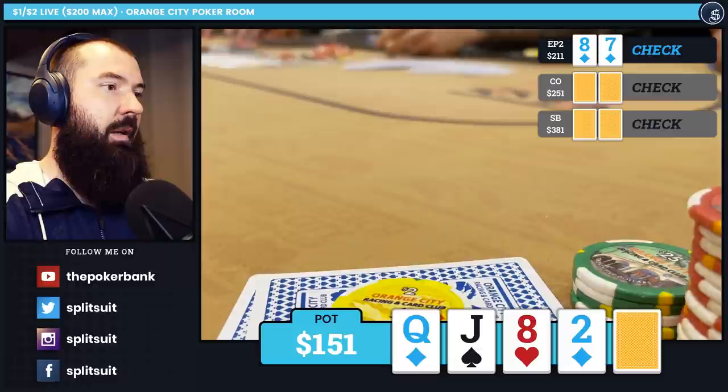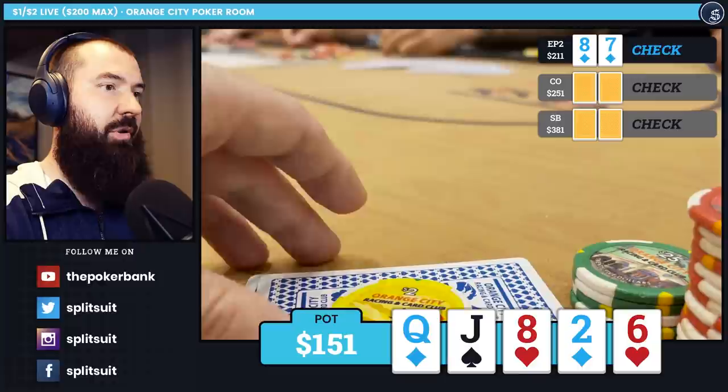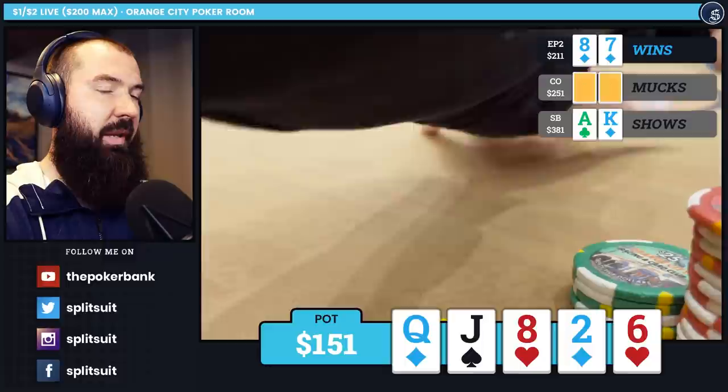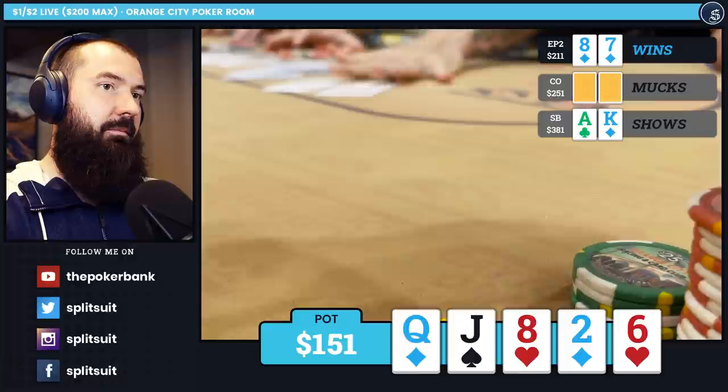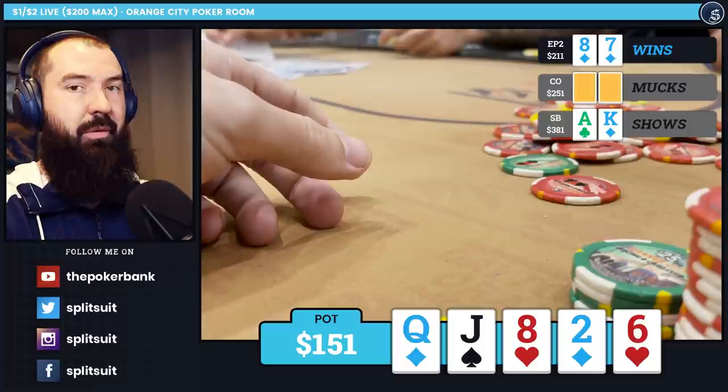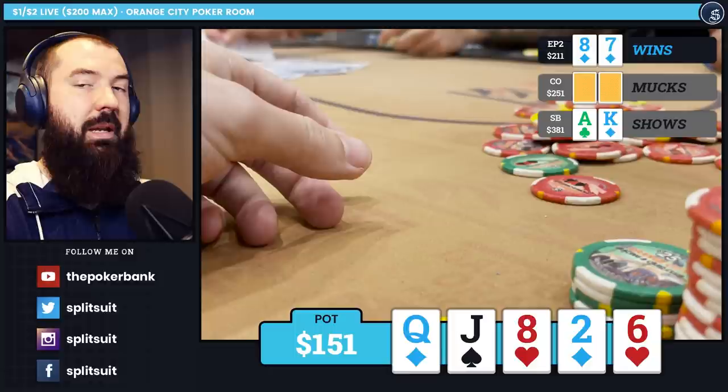The river is a 6 of hearts. I decide to check — what does a bet really accomplish at this point? I end up showing my hand. Not shocking: the small blind has exactly what we thought with Ace-King. We take this down with a pair of eights. Had the small blind chosen a better 3-bet size, I'm probably gone a lot of the time. The biggest points are whether to bet the flop or check it, and whether to bet the turn or check it — the river is face-up and straightforward. It's really important to nail those flop and turn lines, especially in 3-bet pots where mistakes can get very costly.